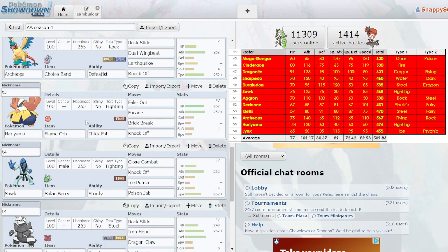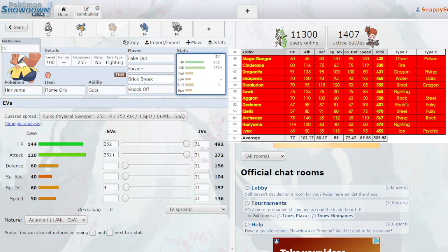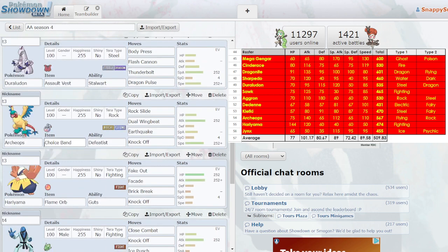Hariyama — I didn't know how to use it. I always put Flame Orb on it because it has Guts. I really didn't know how to use this thing and I still really don't. Looking at its stats — 144 HP is good, 120 is good, but everything else is kind of lackluster. It makes it very, very squishy. It's not frail, but it is squishy.